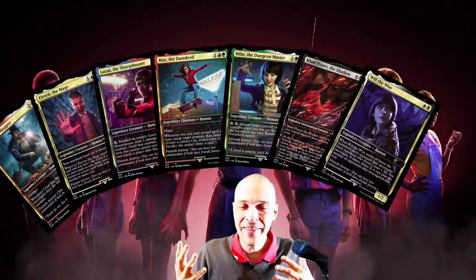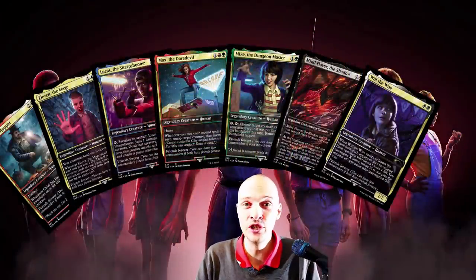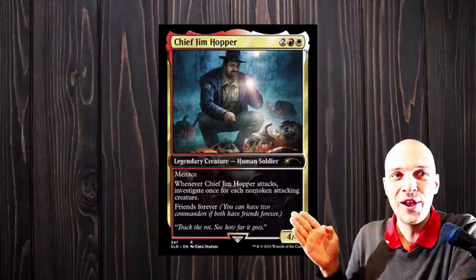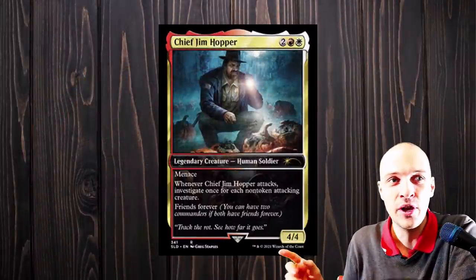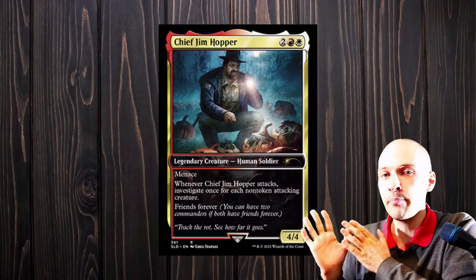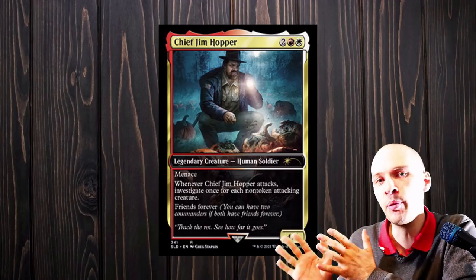We got some new commanders and they are actually pretty good for CDH as well. They all have the keyword 'Friends Forever.' You may have two commanders if both are Friends Forever, so they are basically partners, but not partners.